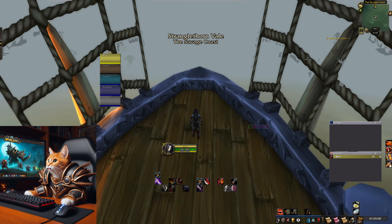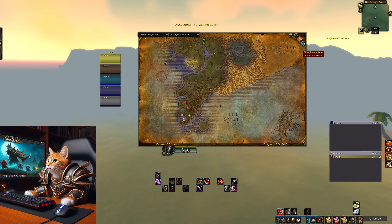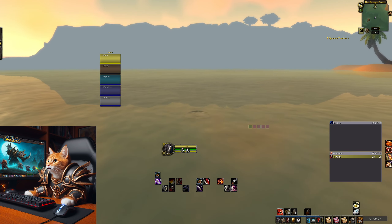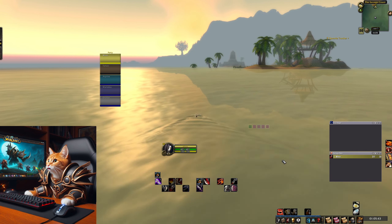As soon as your loading screen ends and you load into the zone, you jump down from the Zeppelin into the open sea. Now swim your way up to Westfall at the coast. The swim takes about 3 minutes.